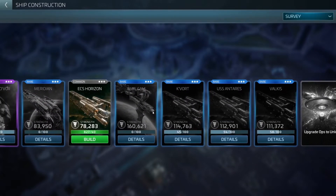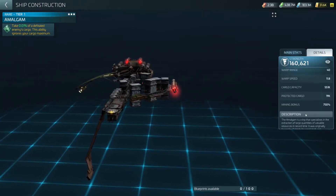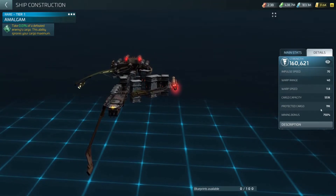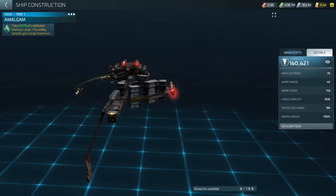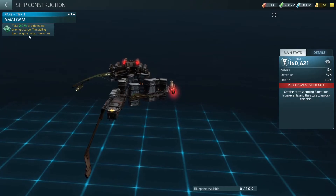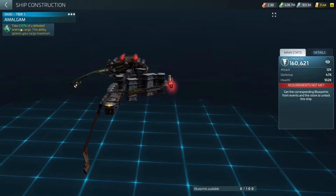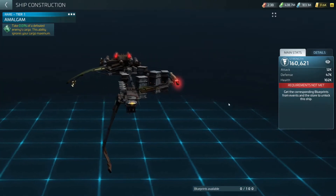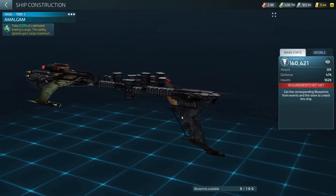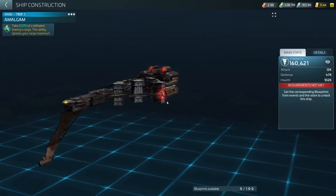The Amalgam is a very new ship added to the game — it is solely for base raiding. Its cargo capacity before any upgrades is already over half a million, and the protection cargo is 19,000. Its key ability: it takes 0.01% of a defeated enemy's cargo, and this ignores your cargo maximum — so even if you have a full cargo you still take that amount. Against a base with millions or billions of resources, even 0.01% is quite significant. It's a mix of Klingon and Romulan parts with a giant cargo ring on the side.